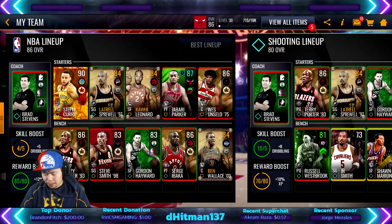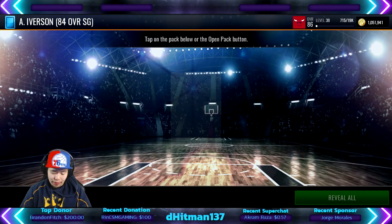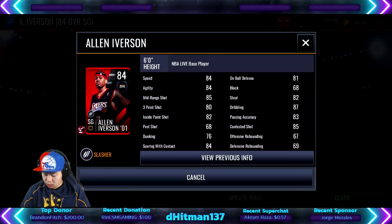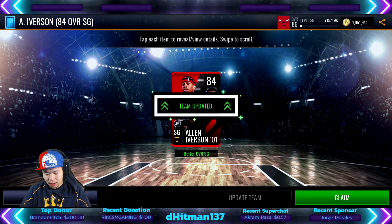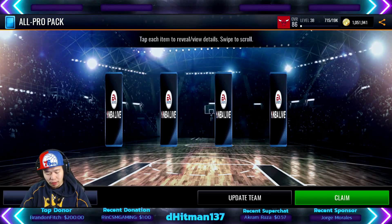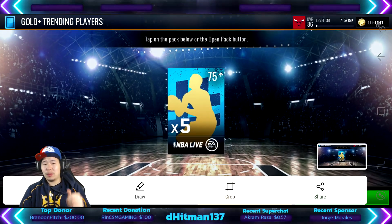We do have a few things saved up under unclaimed items. First, we'll claim the Allen Iverson 84 overall — the free one you get. Bang! Defensive shooting guard — update team, 83 points, pretty good. 585 mid-range — hit update team, get an 86 overall. We're gonna open the All Pro pack too; I don't actually have any All Pro pack saved. Bang — update team, we'll take that.